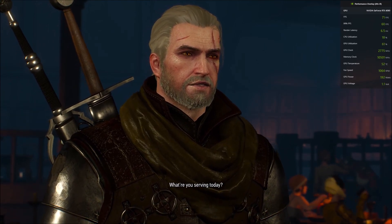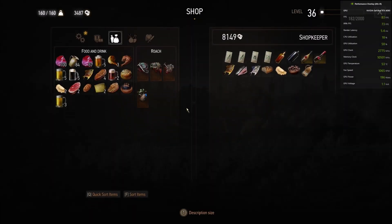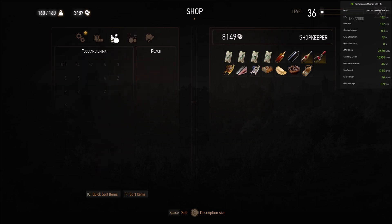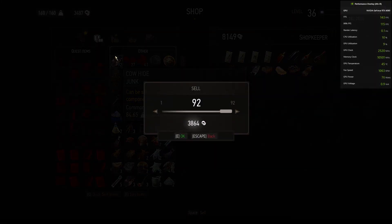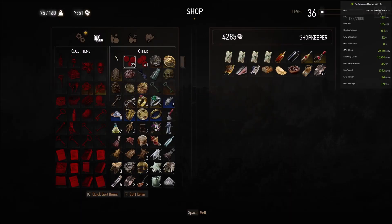You can also get the Strong Back skill, which is a general skill that only takes one skill point. It will allow you to farm more hides at once. Without it I was only able to carry about 92 hides, but with Strong Back you get 60 more weight points, meaning about 60 more hides per run.